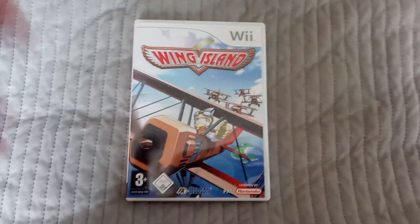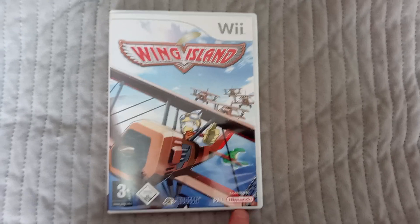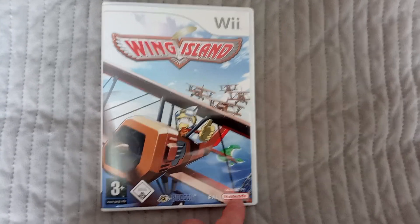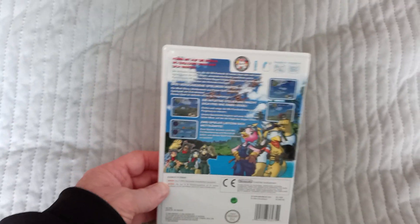Hello everyone, welcome to the channel. Today's game is Winged Ireland on PAL Europe with the Red Nintendo logo. This is a Hudson game. That's the purple triangle for Germany, so this is the German version.